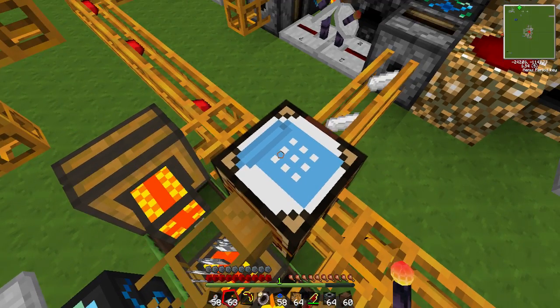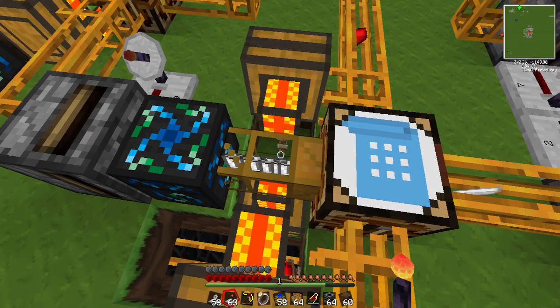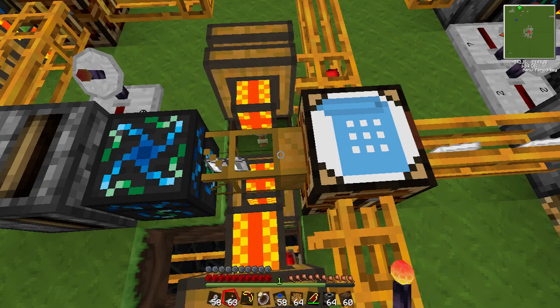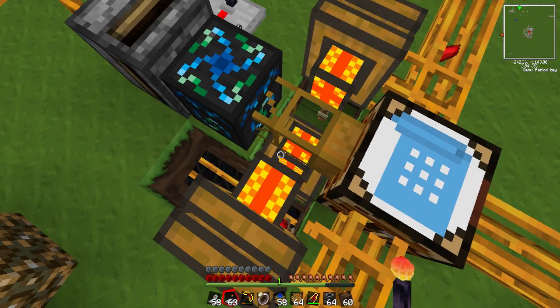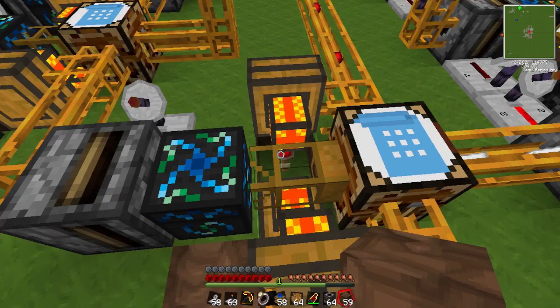These are automatic crafting tables - if you didn't know what they were. They can only be used with wooden transport pipes; they can't use pneumatic tubes. So I had to use wooden pipes with a lot of engines, because otherwise it would be too slow.